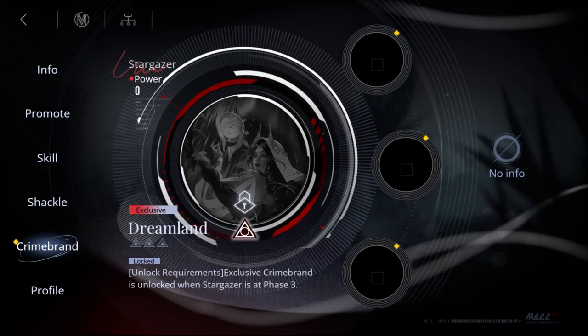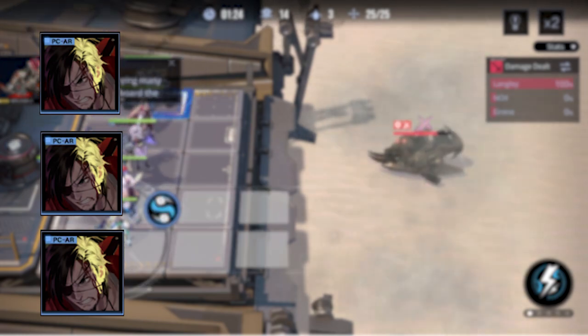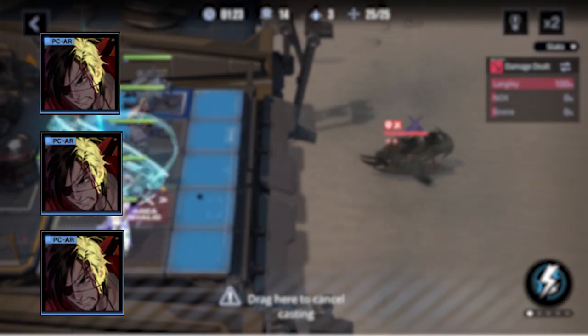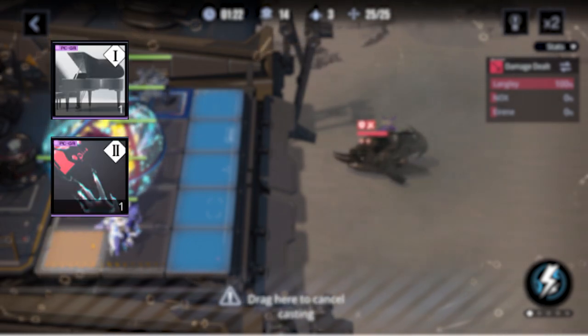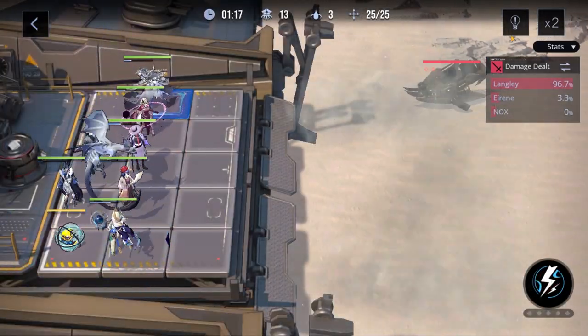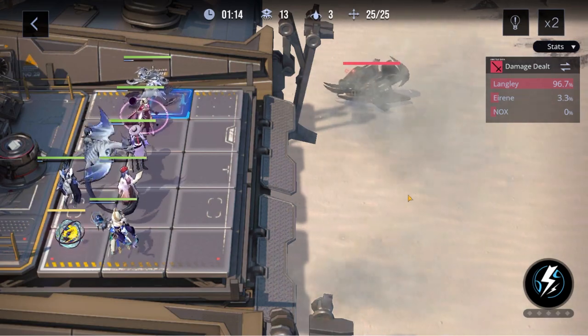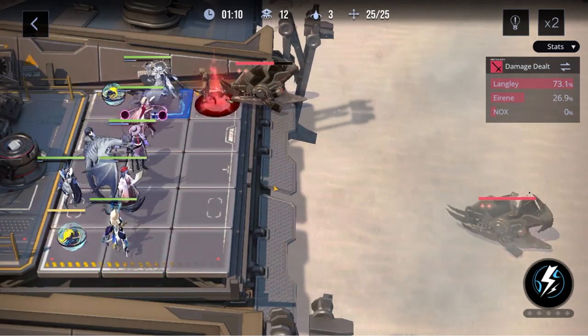Moving on, we reach her crime brands — which ones should you be running on her? In the early game, the Syndicate's Glory 3-piece will be your best bet, providing the best bang for your buck with a nice increase in magic damage. For the late game, you'll want Tuning Zero in the first slot, Hope in the second slot, and Creation in the third slot. This setup will not only help getting that energy to use your ultimate with Tuning Zero and Hope, but will also increase your star's damage with the third slot Creation.